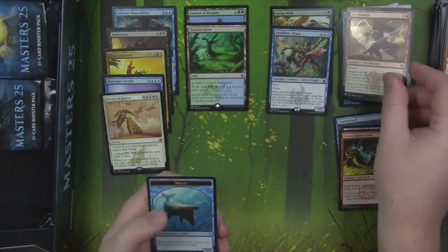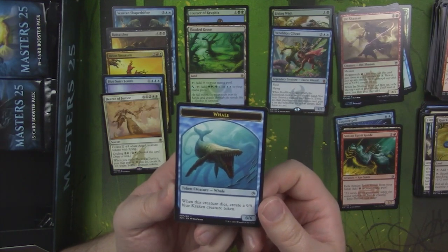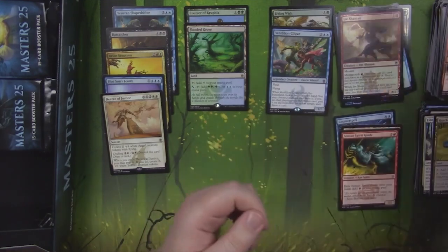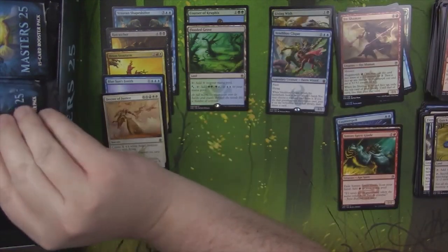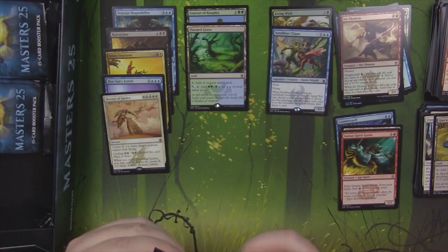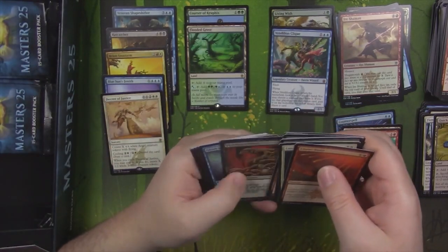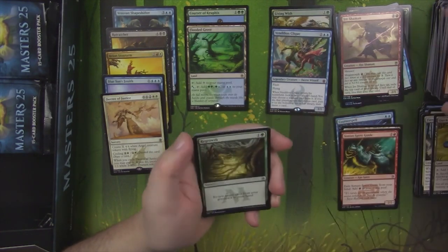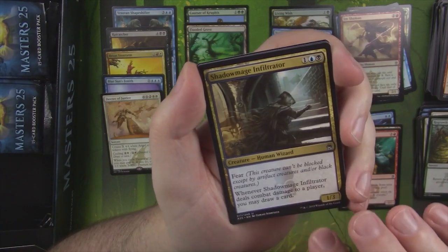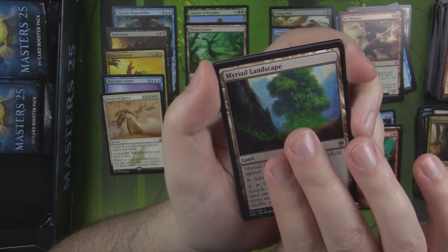Our foil is an Air Shaman. We got the Whale token! When this creature dies, create a 9/9 blue Kraken. That is a hefty token — a 6/6 token that makes a 9/9 when it dies. Seems pretty problematic for your opponents. Regrowth. Shadow Mage Infiltrator — this card's very good as well. Myriad Landscape.